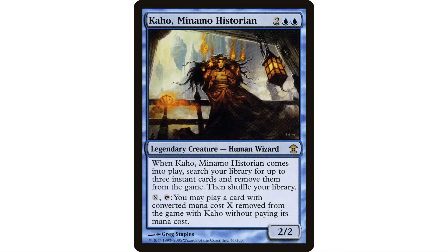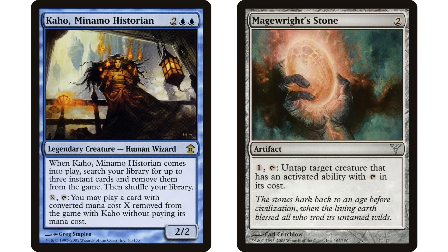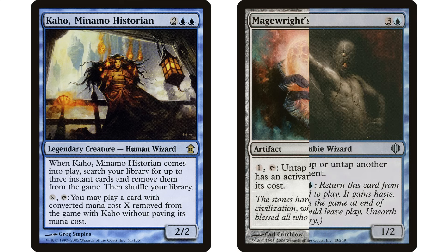The first thing here — as I say, your commander's got a tap ability — we've got to have Thousand Year Elixir. That's going to allow us to use our commander's ability right away and also untap it. More importantly, to use it again. Mage-Ring Stone is going to be another one that will allow us to untap our commander. Fate Stitcher is great for that always.